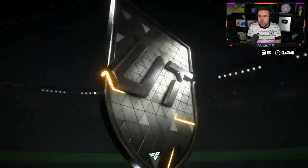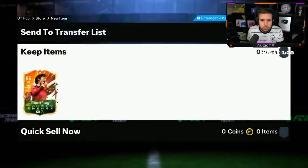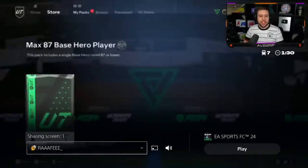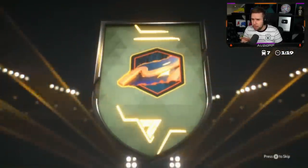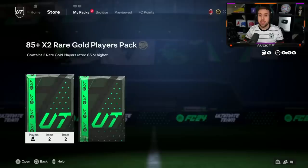He's doing the 12,000 FC point trick — I respect it. EA fall for it. Park Ji-sung — not bad. He skips it — has he already got him? Wow, he's not happy with Park Ji-sung. I've done the hero pack twice and got Yaya and Ramirez — if you've done it twice and got those two cards, fair play. That's another Park Ji-sung — is he gonna be happy with Park Ji-sung? Looks like it, he hasn't skipped it. Yeah, he's happy with Park.